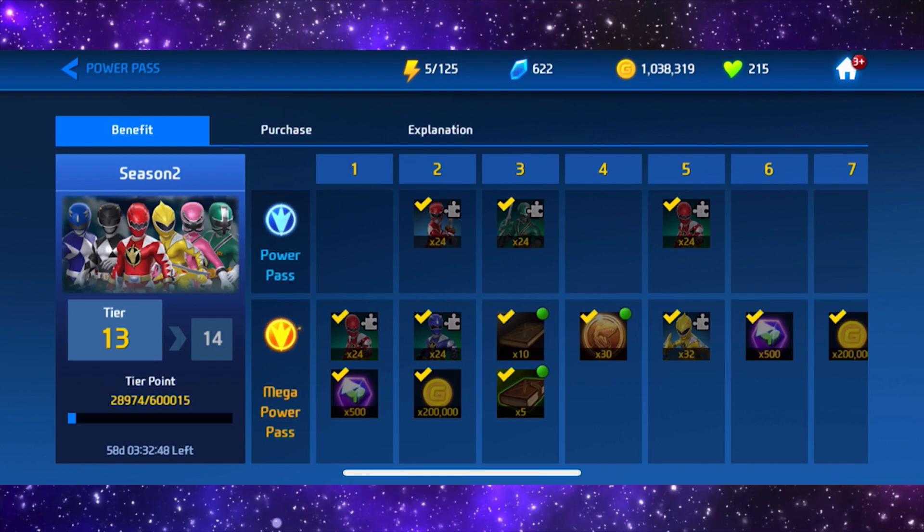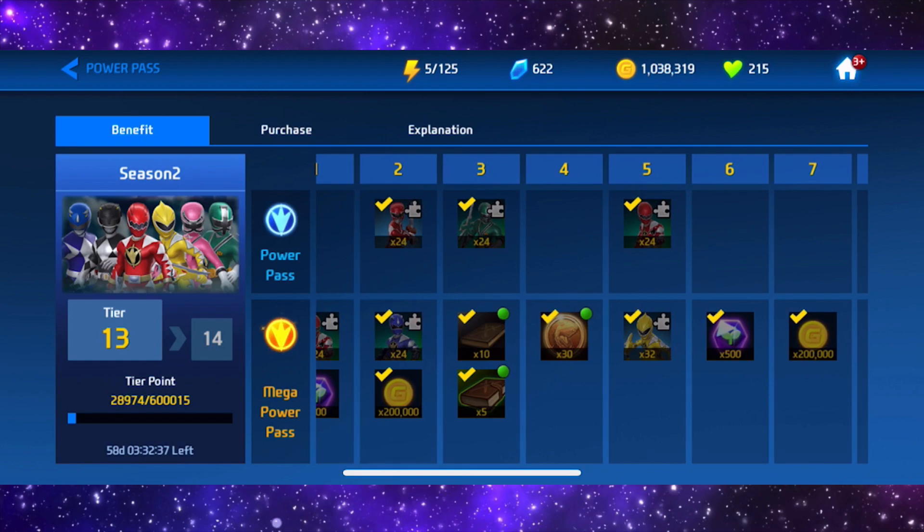So obviously it's Dino Ranger themed and you get a lot of Dino Ranger shards in this one. Tier 1 you get 24 shards and 500 XP gems. Then you can see the rewards as we scroll along — just for getting to tier 2 you get 200,000 gold, which is so helpful because gold is incredibly hard to get in this game.